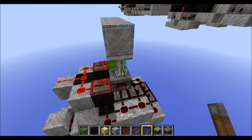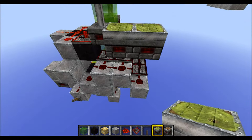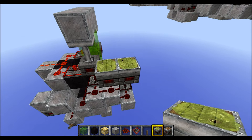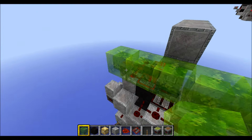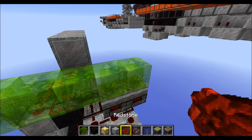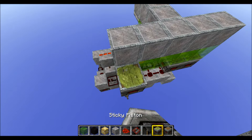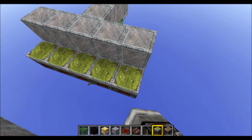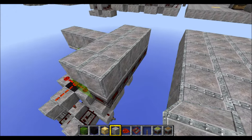So next, grab two sticky pistons and place them like this — one on top of this redstone here, and one right beside it. Then grab some slime blocks and place five like this. Put some normal blocks on top of those blocks. Then grab five sticky pistons and place them to the sides like this. And finally some more blocks on top of those blocks.